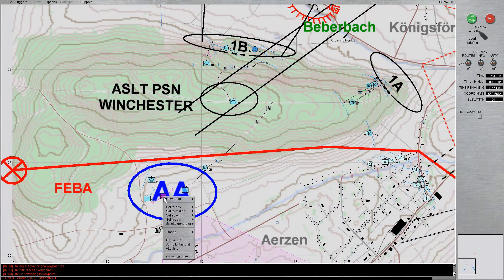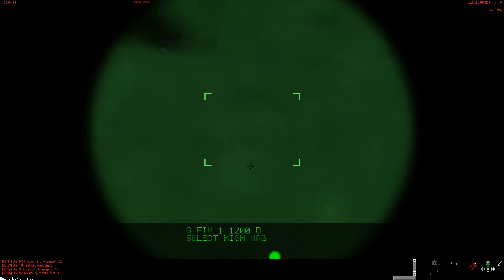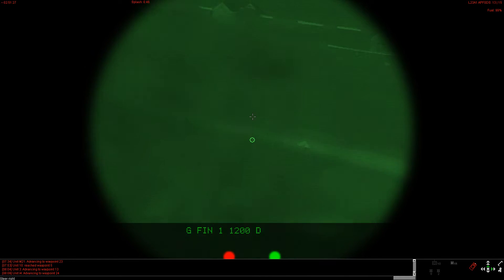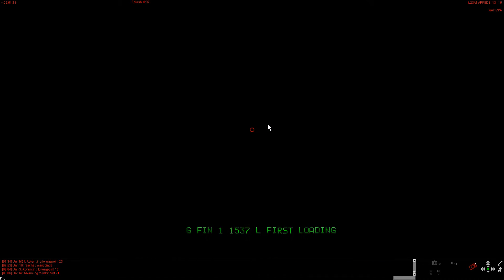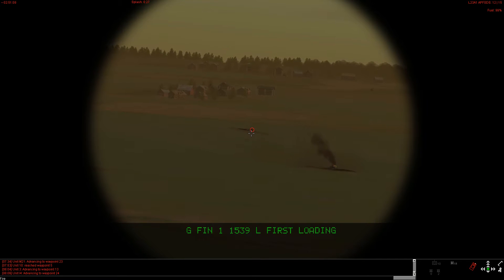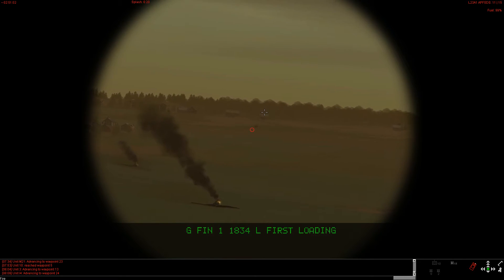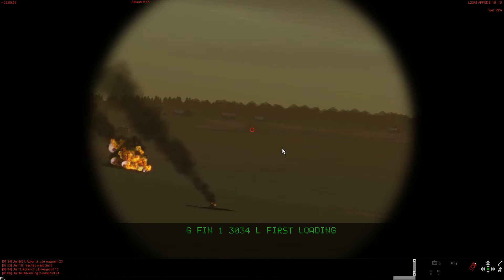I also continued the not-so-glamorous task of continuing to march my company forward. One of my Challengers moved forward to destroy the identified enemy armor. While we did achieve the element of surprise, the enemy was relatively quick to react, managing to hit my tank with one of their rounds before I withdrew it. Fortunately, it bounced harmlessly off the armor, causing no real damage.